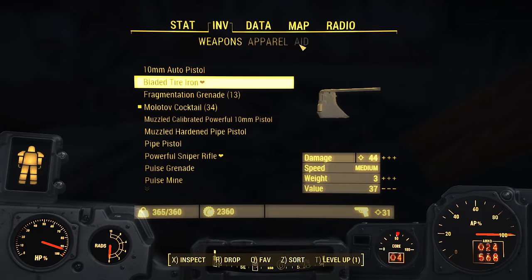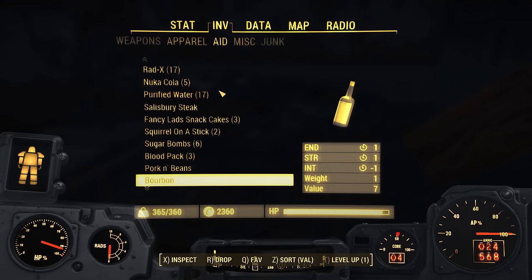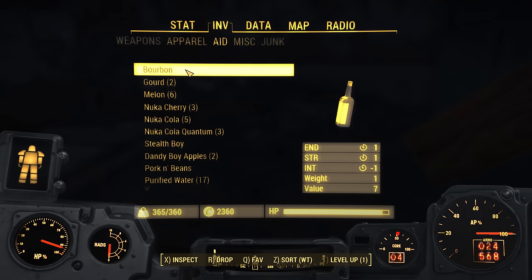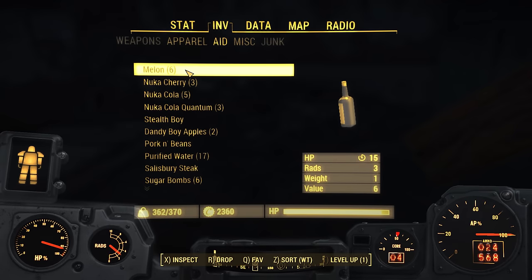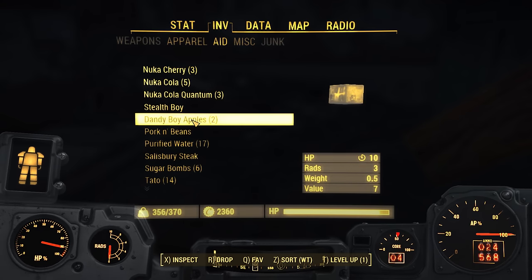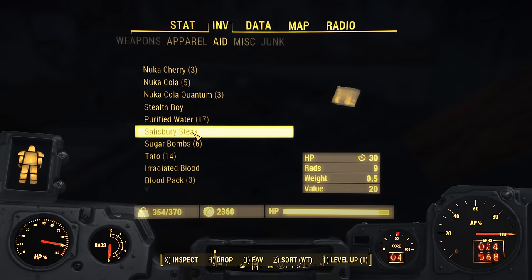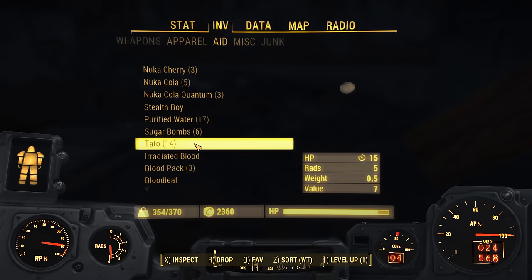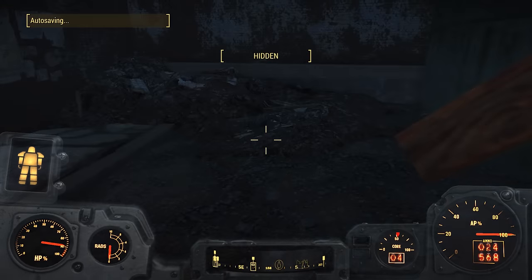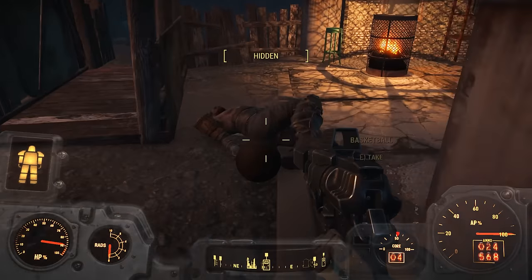We're gonna eat some of this massive amount of food we've got. Let's sort the food by weight — let's get a little hammered, guys. I'm gonna keep the Nuka-Cola stuff because we're not going to touch that, but we'll just eat some of the rest of this garbage. Not touching the potatoes. Either way, we should be well underweight now — and unfortunately massively high on rads, but that's okay.